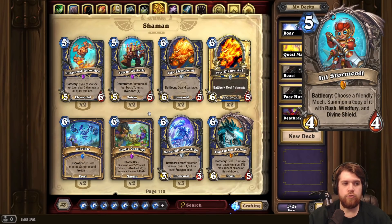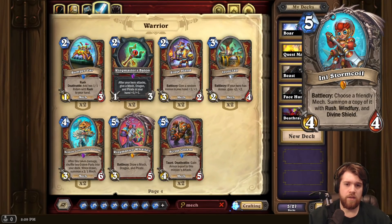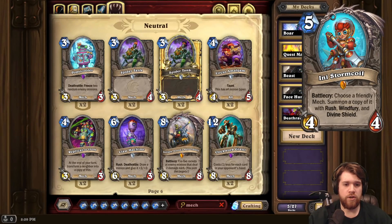Any Stormcoil. Neutral Legendary. Five mana, 4/4. With Battlecry, choose a friendly mech, summon a copy of it with Rush, Windfury, and Divine Shield. Really powerful effect, potentially. But the current mech pool is kind of garbage, and a lot of it's rotating. So it's hard to imagine really finding a good target with this card at the moment.